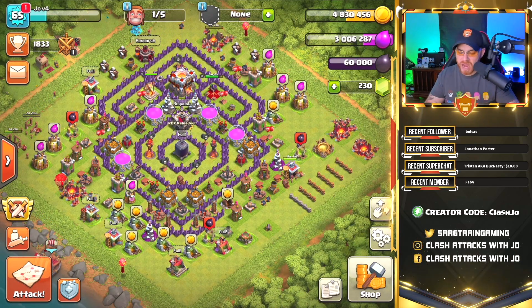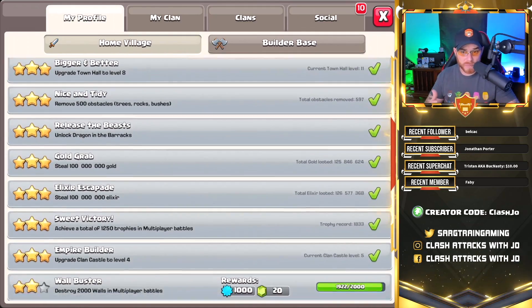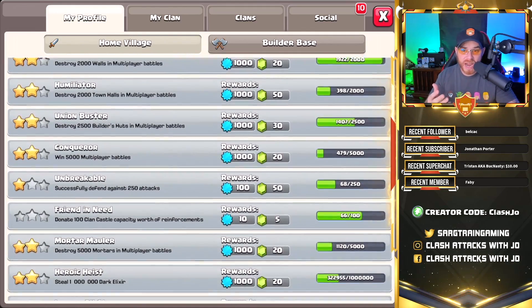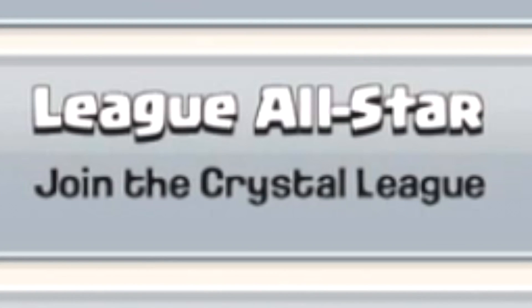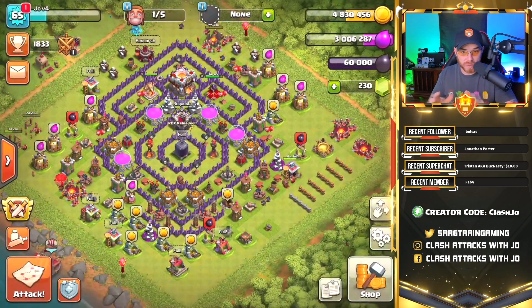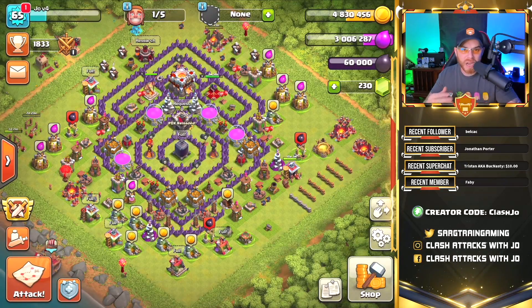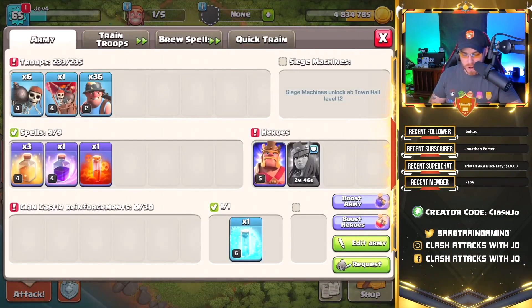If you're not aware of the free gems available in the game, there is an achievement called League All-Star that produces a lot of gems. If you haven't completed these tasks, this should be a goal of yours so you can obtain free gems and use them wisely. I use them to boost my army to keep farming and keep this series moving.